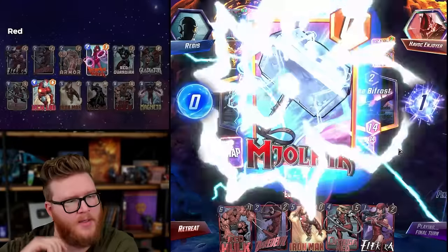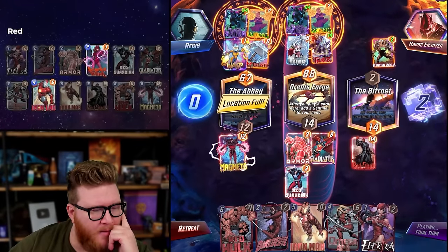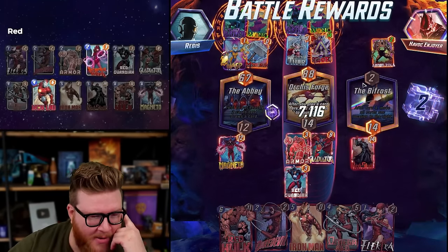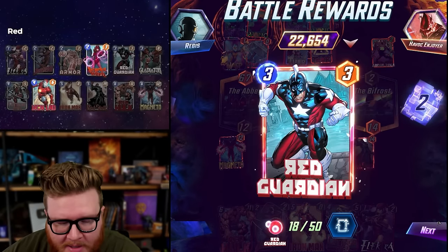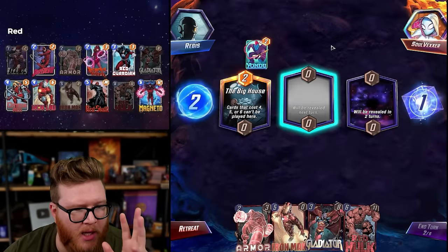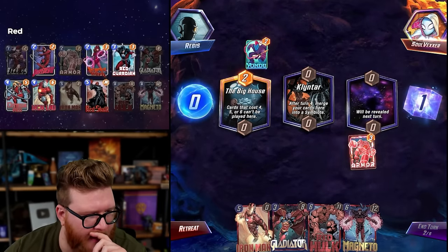Have fun my friend. Maybe there's a world where Red Guardian long - but from a curve standpoint, timing standpoint, and priority standpoint none of that worked. They just needed to not play Armor and Gladiator together. I am shocked how much Zemo Mill has really just captured the soul of the Marvel Snap player base - they love it.